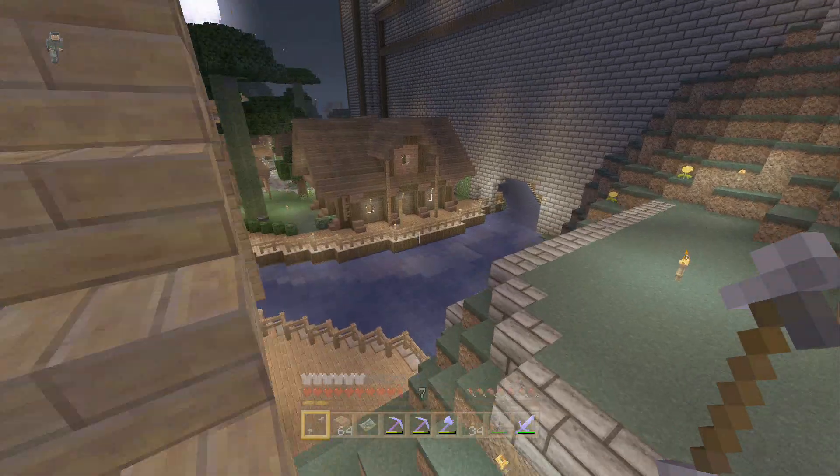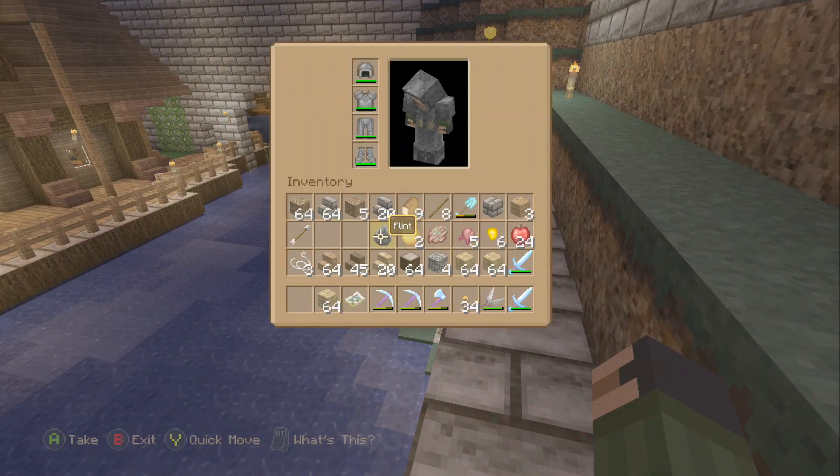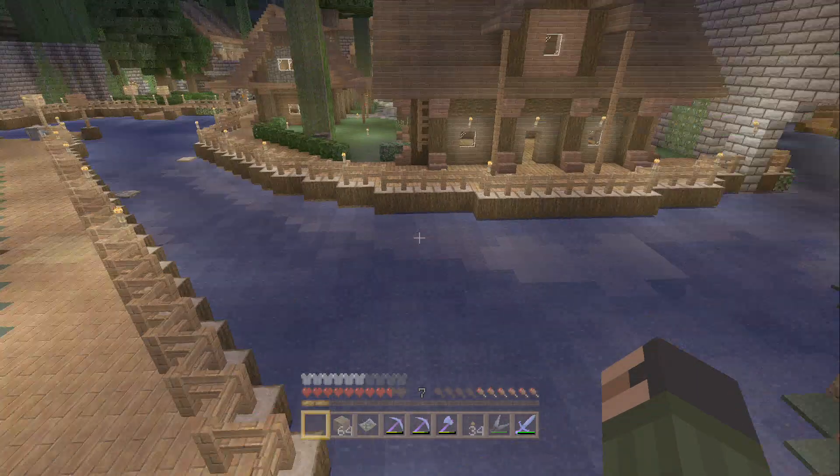Number three is boats, number four is minecarts, and number five is that you can now make stone brick stairs out of cobblestone, which is really weird.